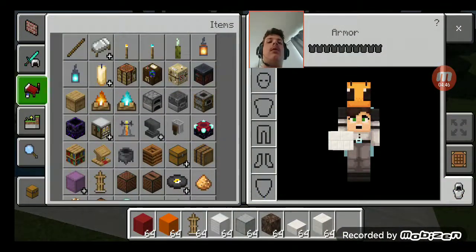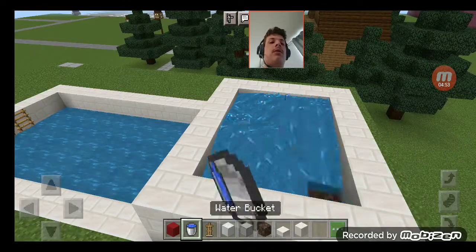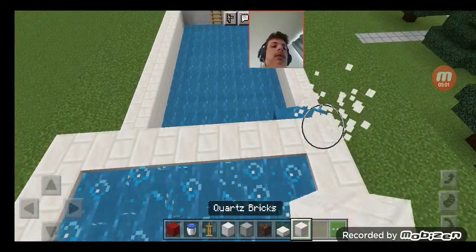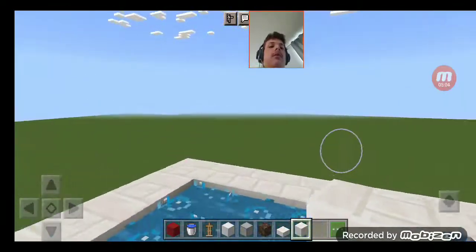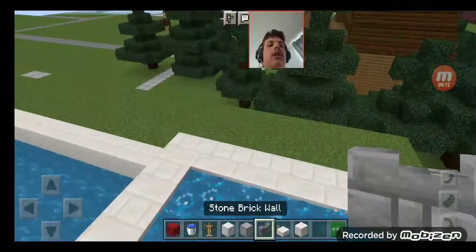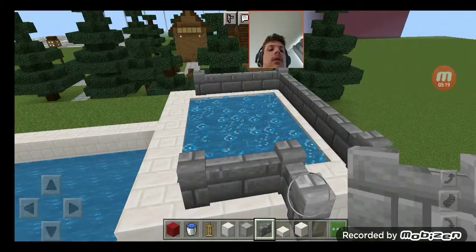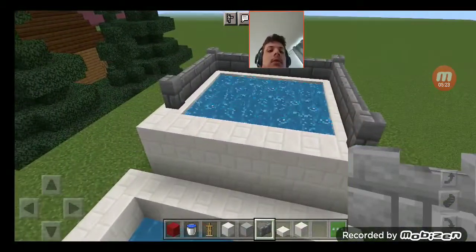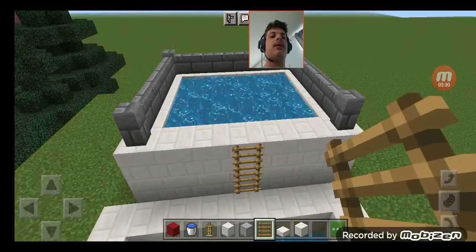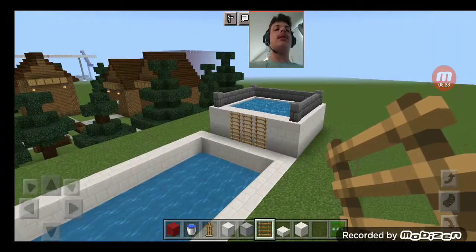This looks good. I'll just get out some water again. Here it is. There. Let me just get out some walls — stone brick walls look good. I'll do something like this over here. And I'll get more ladders too. Now if anyone wants to relax, they could just hop right into this hot tub.